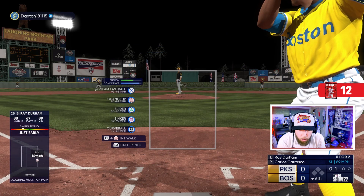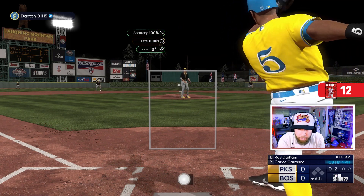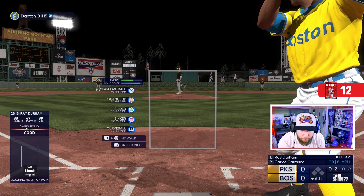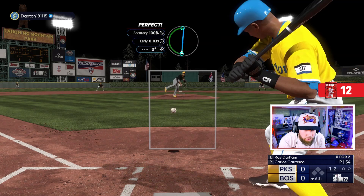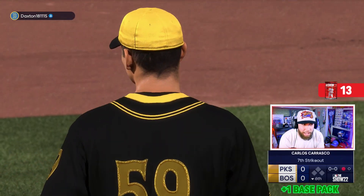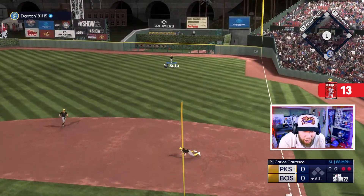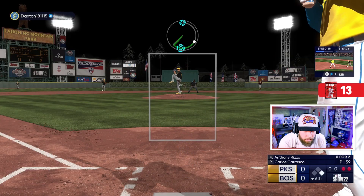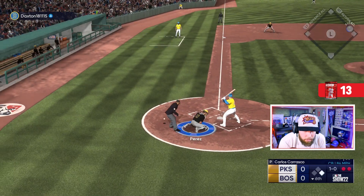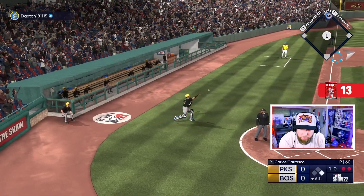Top of the order up for him in the bottom of the sixth — we've got to continue pitching on our end. We have squandered some opportunities in this one. A changeup gets Cookie his seventh strikeout. Joc almost makes the play — a two-out knock for David Justice. Salvy, you are killing me today — what's going on back there?